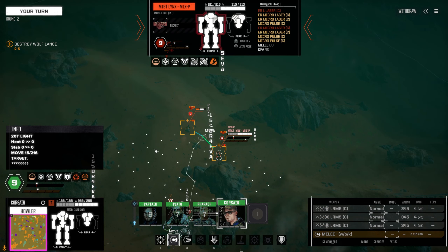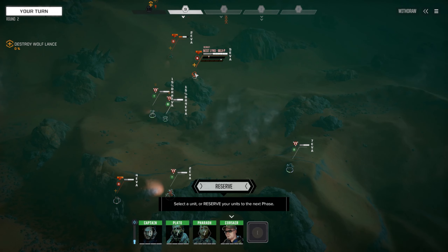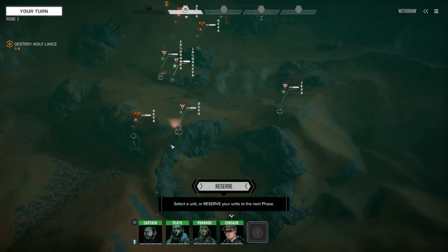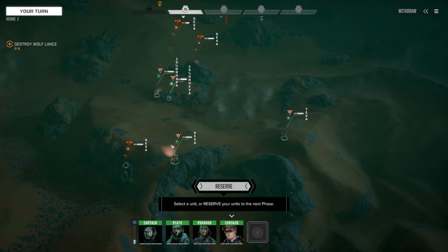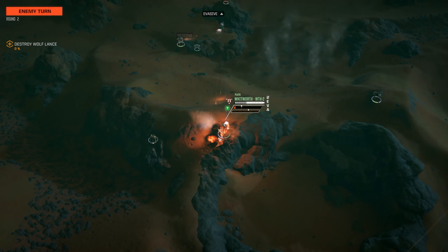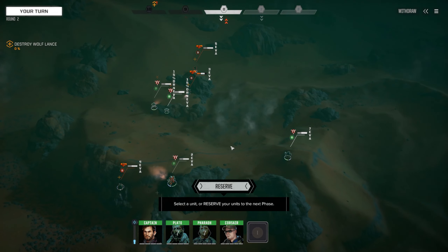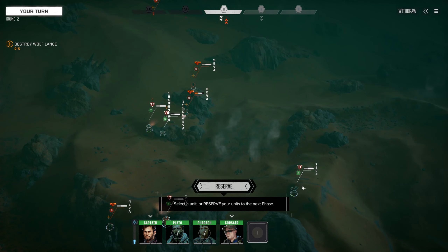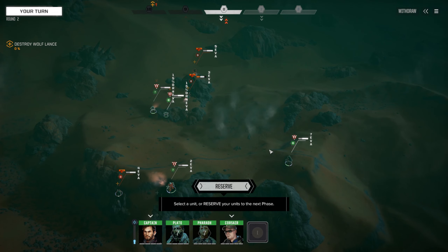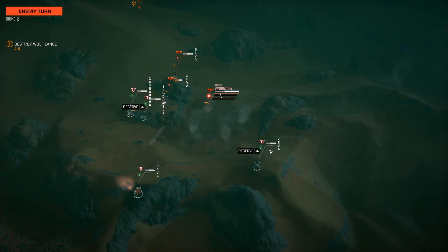The issue is, once again, tons and tons of evasion. I'm thinking maybe we sensor lock him with the Jenner 2C, and then go in with both the Howler and the Cicada. It's still not enough damage to guarantee a kill though, and that's quite a big problem. Let's see what they do. Shooting against the Whitworth is fine — we're going to take more hits on him because of reduced evasion. But 800 armor is pretty meaty, and that is something I definitely don't mind. Let's just keep reserving down and let them make their mistakes before we make a run.